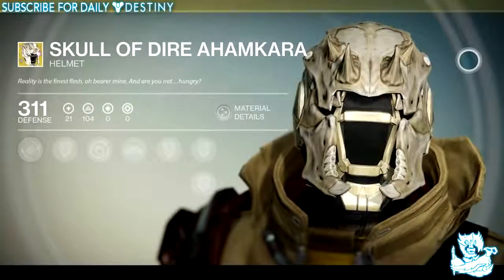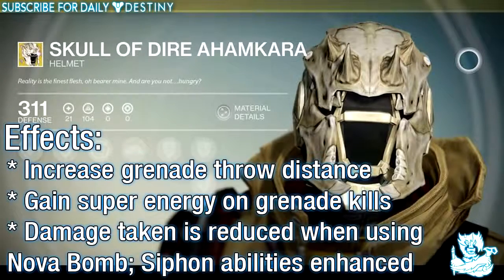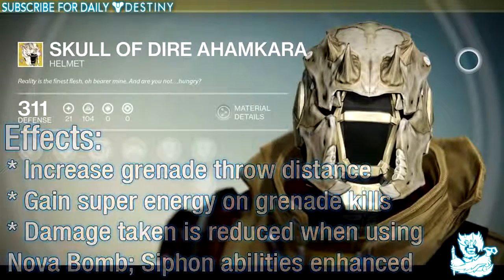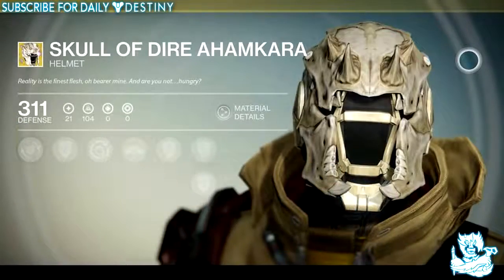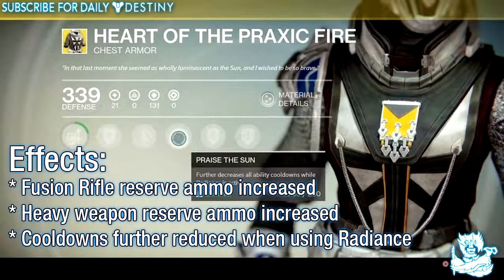The third helmet we have is called the Skull of Dire Ahamkara, which looks absolutely incredible — I made a video on this alone because it's just that badass. Its effects are: increased grenade throw distance, gain super energy on grenade kills, and damage taken is reduced when using Nova Bomb.